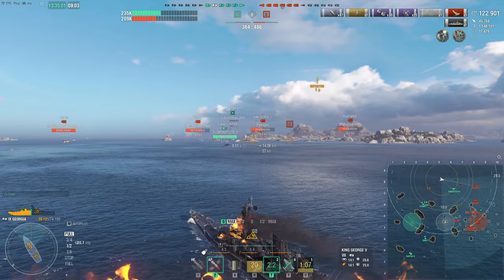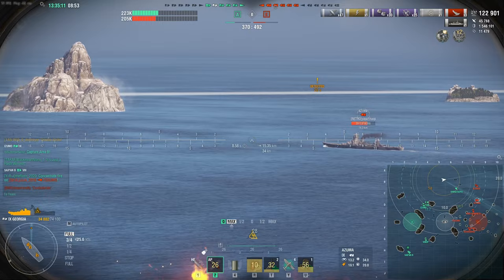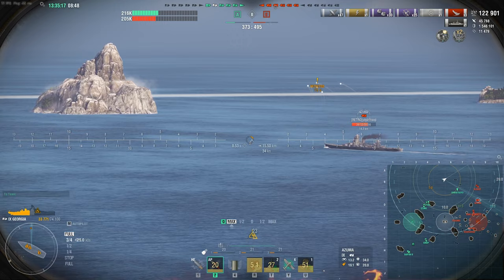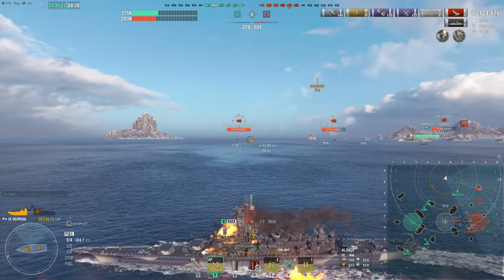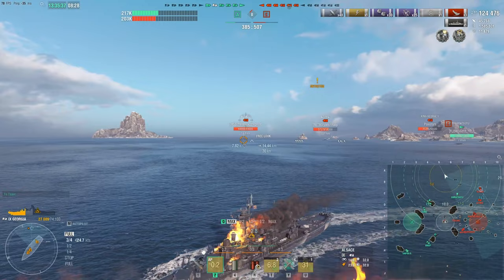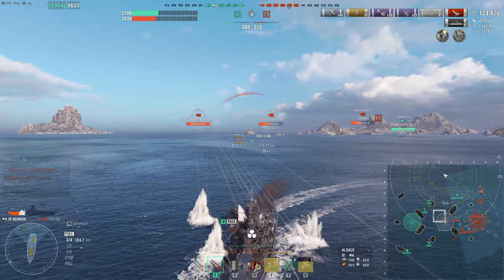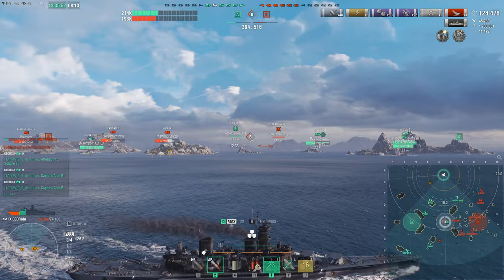I think we managed to get him to overlead just a fraction, so we only cop a 6K damage salvo rather than a 20K salvo. However, he's forced us to turn back in towards him. Now we've got King George burning us down along with the Azuma — not a great situation. The Azuma has only 25mm of armor all over, so we can completely overmatch him. Fast-reloading heals with the Georgia allow us to start recovering health, and we disengage out of detection range to work at a different angle.